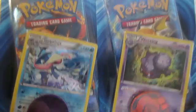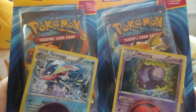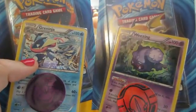Hi, so today I have two checklane blisters to open. These are Evolutions packs. We have a Greninja and a Weezing.